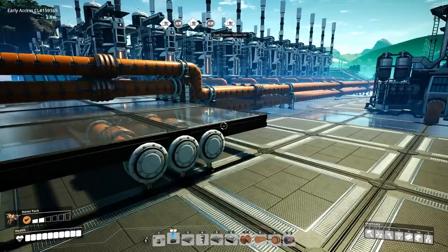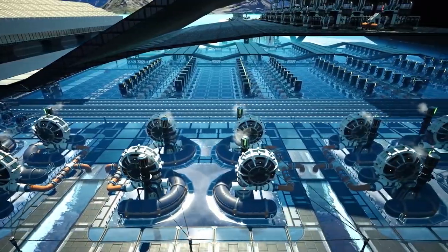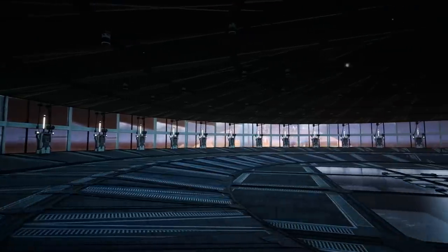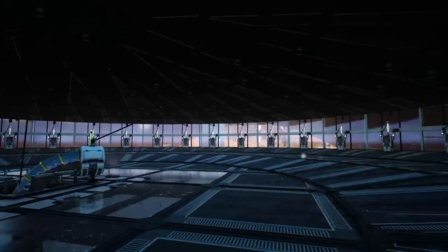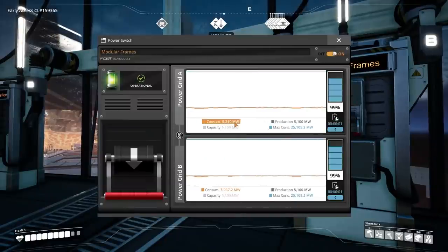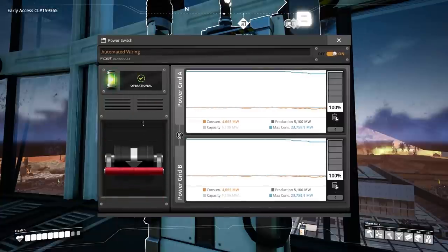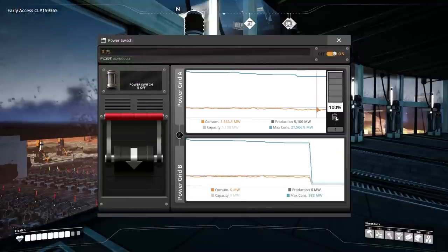We've got the water extractors running but I've just realized we're going through our energy really quickly. I'm going to have to go back to the base and switch off each of these with the exception of the plastic line, because we need those for canisters. Let's see — we're consuming 5300 to 5200; we've got to get it below that. It's coming down to 4200, so we've gained ourselves about 1400 in power.